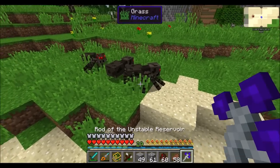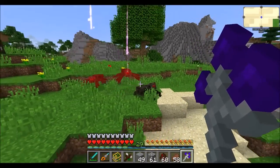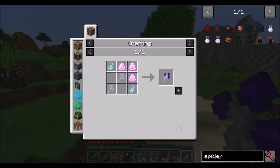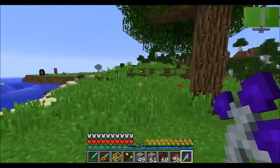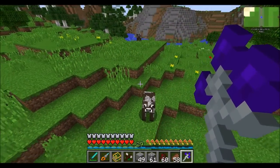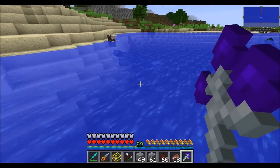We've looked at a few of the rods already in the spotlight but there's a couple more I haven't shown you. The rod of the unstable reservoir, which definitely requires killing the Gaia Guardian, is a really powerful weapon. It basically homes in and destroys any nearby monsters. Super powerful — it doesn't work on friendlies or cows or anything like that, but any hostile mobs nearby will definitely get zapped by this thing.